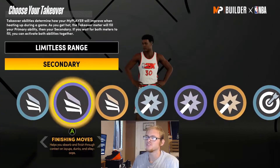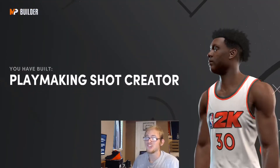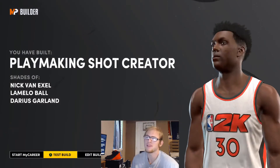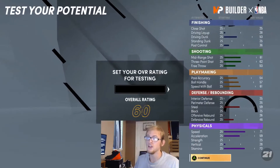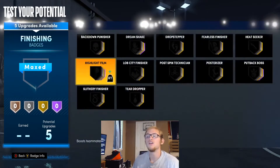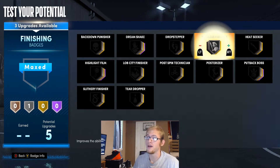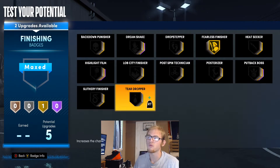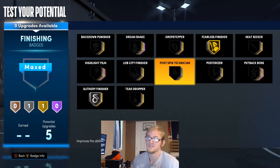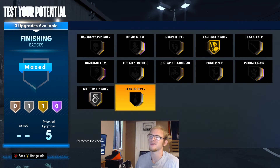I'm going to go with limitless range and probably ankle-breaking shots as takeovers. For this build, we're going to be getting a playmaking shot creator. This build can do a little bit of everything — we're going to get shades of Nick Van Exel, LaMelo, and Darius Garland. You can play D on guards, score the ball, and playmake. I'm going to give this build fearless finisher and slithery finisher. But if you want more park-based, I would go with posterizer on gold and fearless finisher on silver.